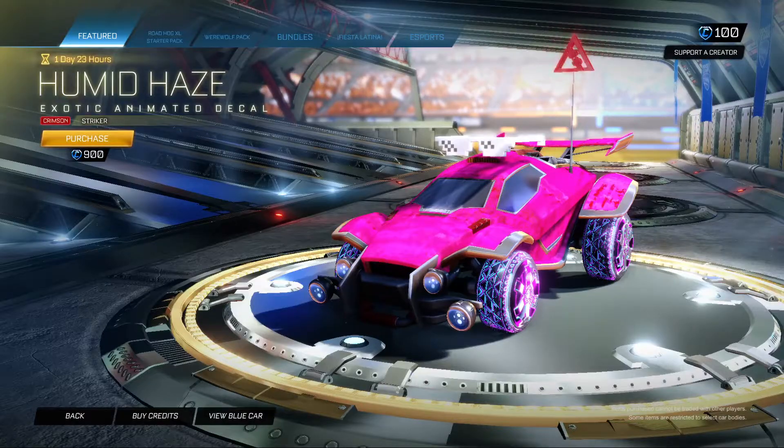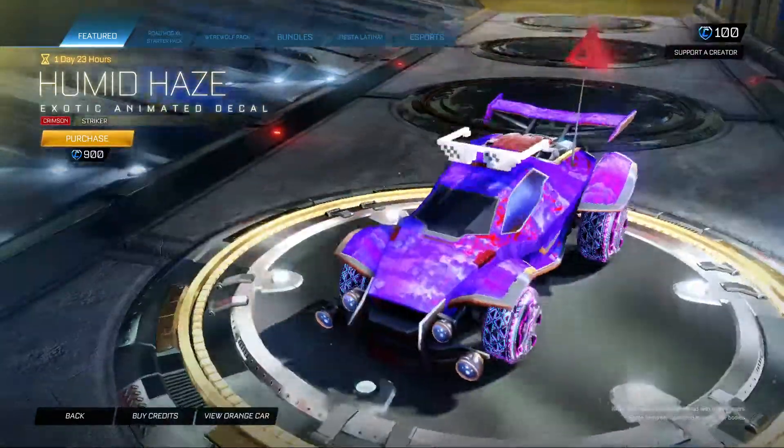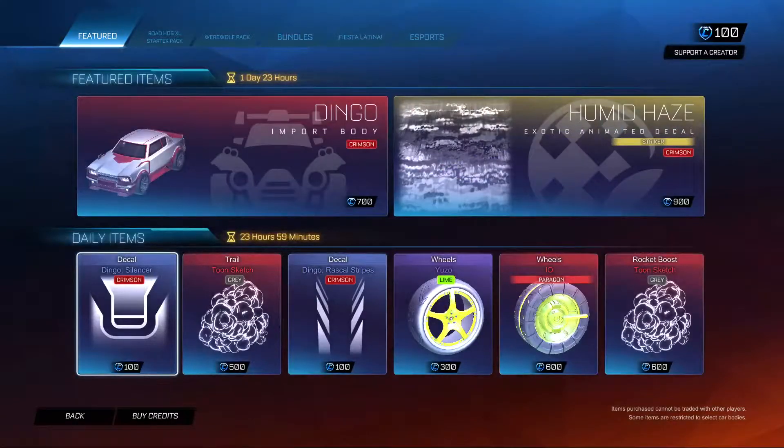Humid Haze universal anime decal, that's in crimson and as Striker. Interesting look — I've never seen this one before, might be new. It looks weird; I think there's actually a texture that looks like that.